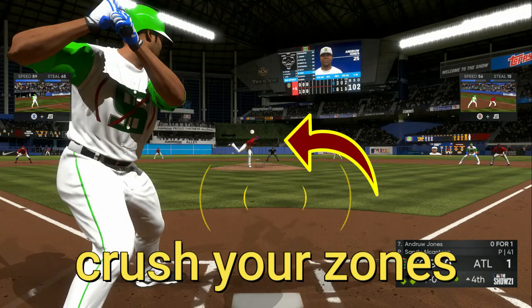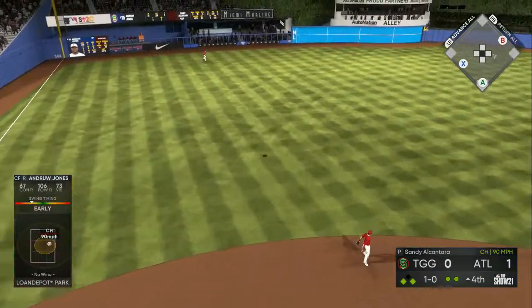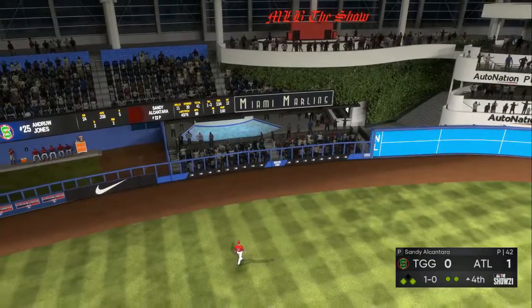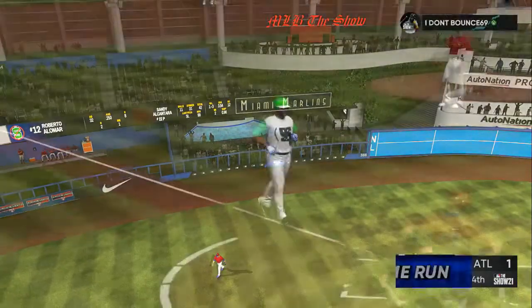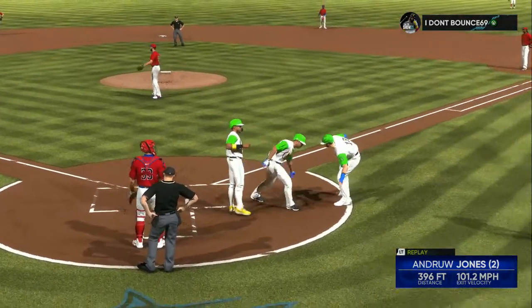When they do throw it into your zone, they don't know that you have your eye keyed on a certain zone — and when they throw it into your zone, that's when you make them pay. Now if they throw curveballs and sliders to the outside, you're gonna have to protect the plate after one or two strikes.